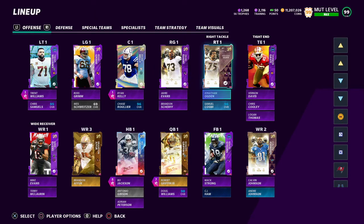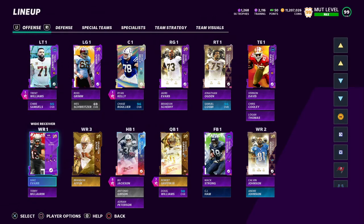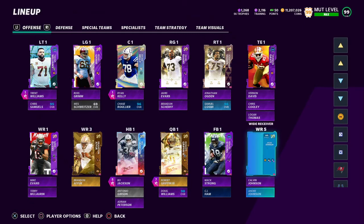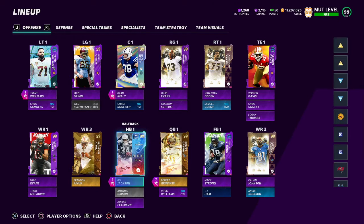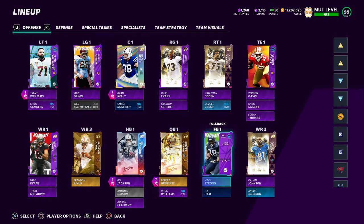Jonathan Ogden or any right tackle 99 overall you need there. Then Samuel the rookie, Cosme the new draft pick. Tight ends: Vernon Davis, Chris Cooley, Logan Thomas. Wide receivers — the top three can be anyone you want 99 overall; I got Mike Evans, Brandon Aiyuk, Calvin Johnson. For max chemistry you need to have Terry and Andre Johnson with the Washington chems maxed all the way up. You can have any gold 99 running back, but you've got to back them up with Antonio Gibson and gold 99 Adrian Peterson. Any Washington football theme team quarterback, but you've got to have a backup too. Two fullbacks, 99 overall, for chemistry's sake.